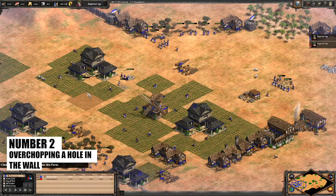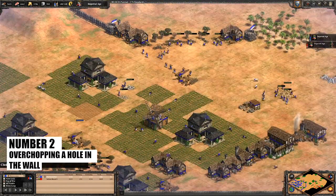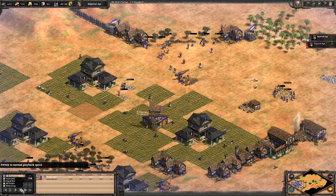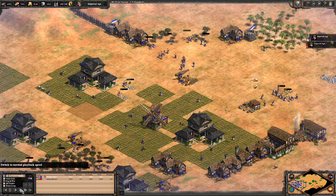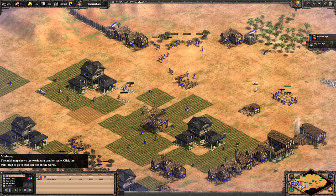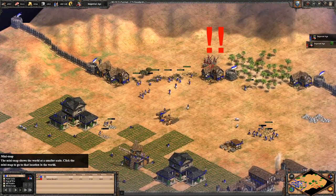Coming in second place with the silver medal is over-chopping a hole in your woodline. This isn't as bad as a hole in the wall, but it definitely feels terrible to have spent most if not all of your resources and time to wall up your base only to have Hussars flood your eco. It's extra rage-inducing when you never got a warning because Paul Bunyan decided to chop a massive hole in your wall.